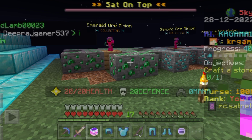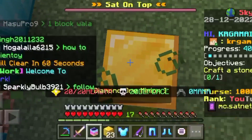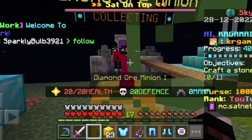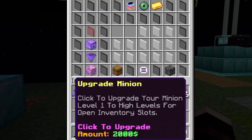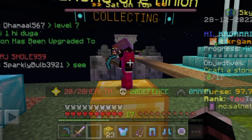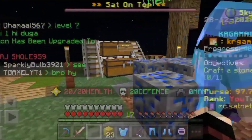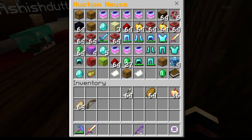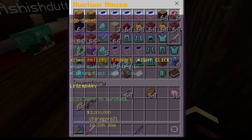I am an emerald minion and I am doing very good, so I just put it on the diamond minion. Today we are going to make a Miner Minion. If I can make it, I will make it today.